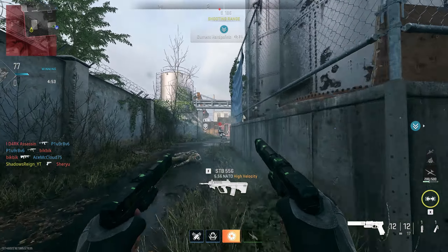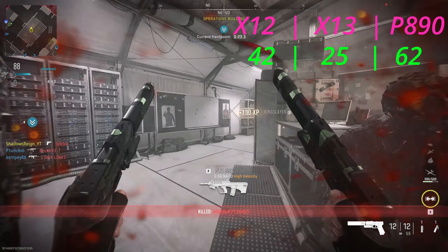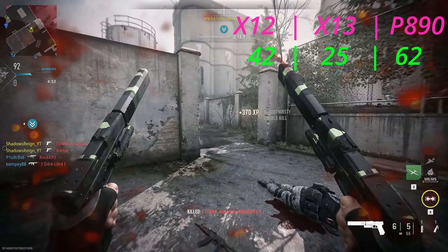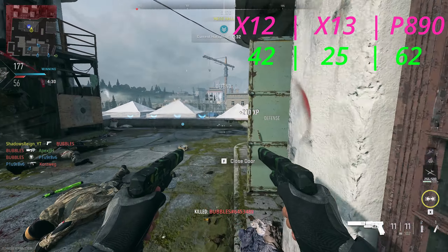Let's get straight in there with the damage. The damage on an X-12 is 42. On an X-13 Auto it's going to be 25, which basically means it's going to be 3 shots to kill compared to 4 shots to kill, respectively, on these weapons. The P-890, just for context, is 62 — that's 2 shots to kill.